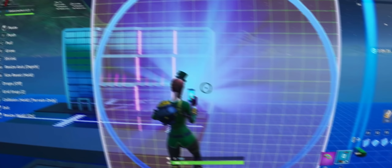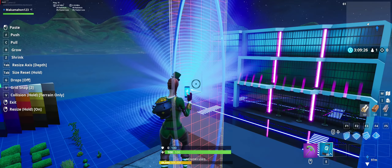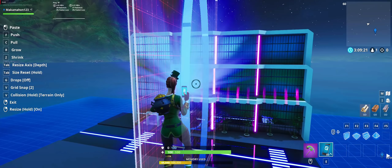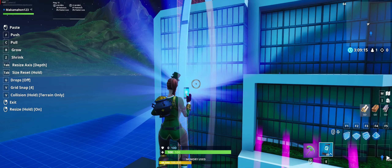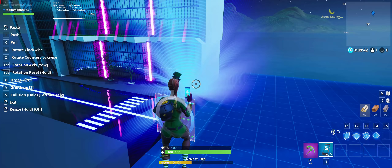To make this building really stand out, we are going to be adding some interesting designs using the ring prop. Always select this prop from the bottom or else you won't be able to see where you are placing it. Rotate the ring 90 degrees, compress it in the depth direction until it has the right size, and do the same when stretching the height. Set your grid snap to 2 and place it near the entrance. To add more detailing, extend one of the side walls and add the ring props to it.